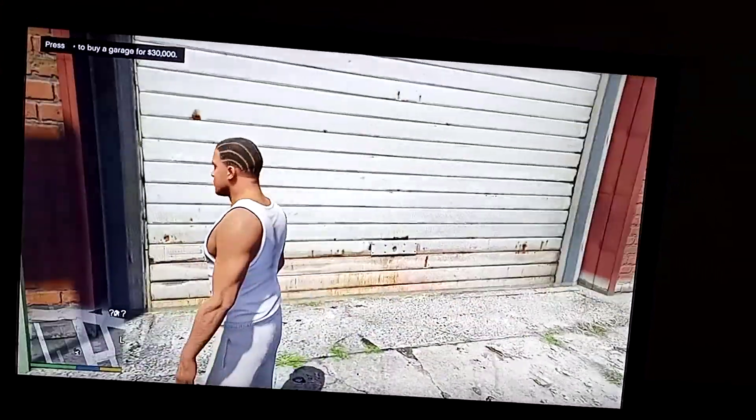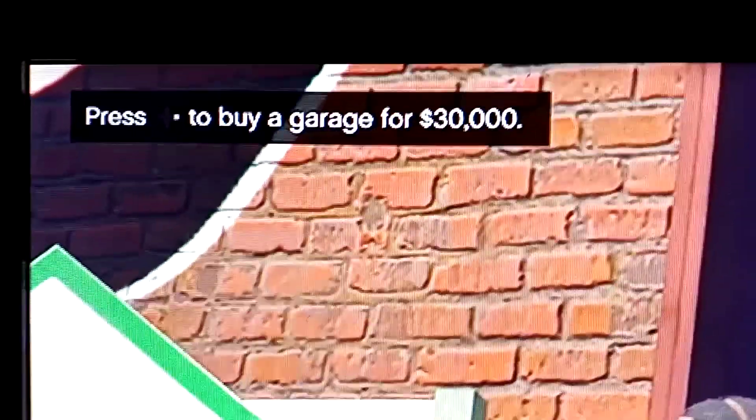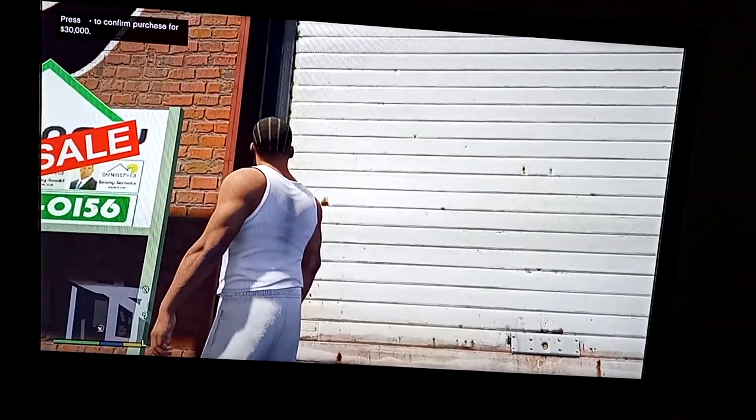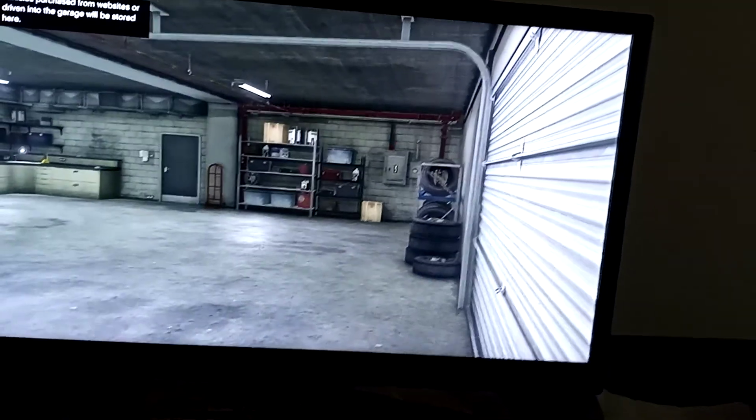So, as you can see, we're at the garage, and the garage costs $30,000 — if you can see that right there — just to be able to buy it. So this is what we're going to do: we're going to go ahead and confirm purchase, and we're going to purchase this garage now.